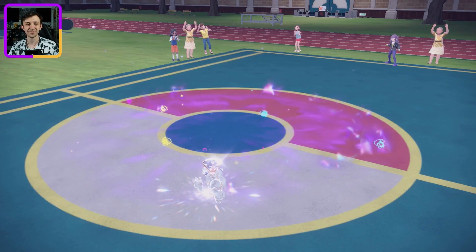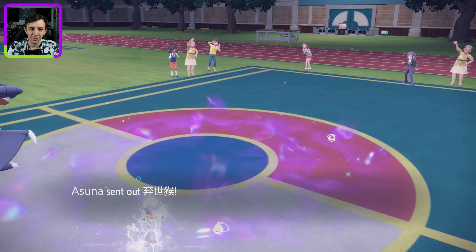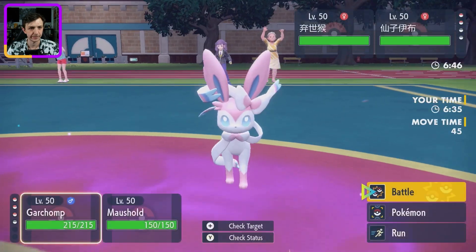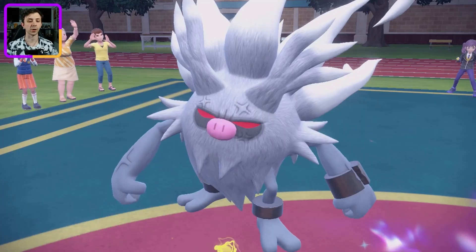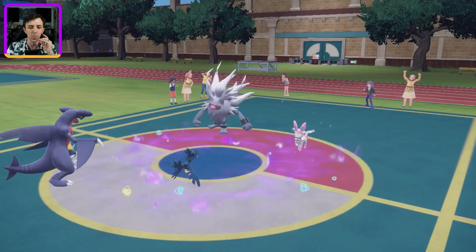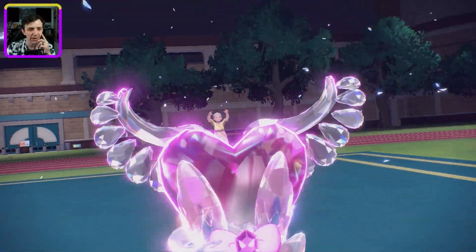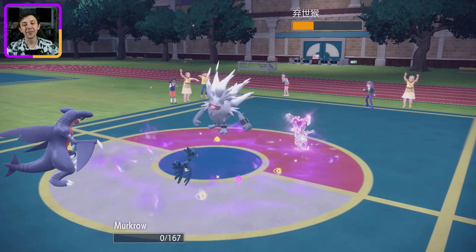I can now just bring out Garchomp. Let's just go Garchomp — what do I have to lose at this point? There's Annihilape. Okay, that's something I have to lose. Let's go Earthquake and switch into Murkrow, because with what Maushold just did they might want to get rid of it. They Terra'd Sylveon to Fairy-type. That could be better. Final Gambit — there we go. That's why I made the switch. Murkrow helped out!